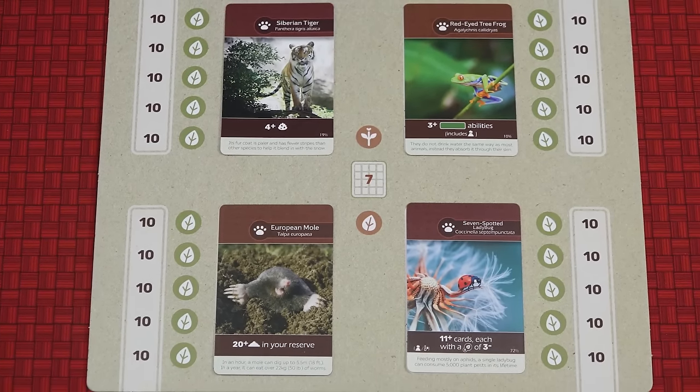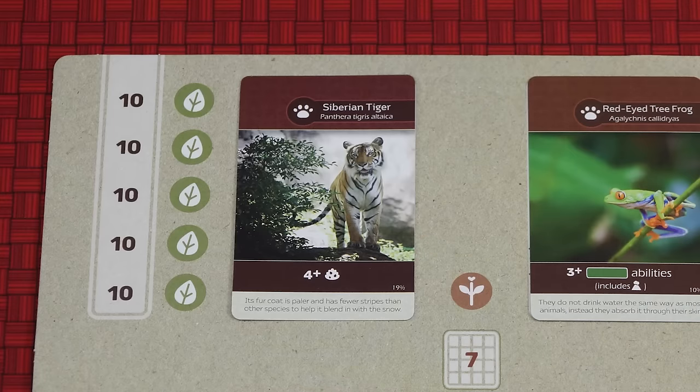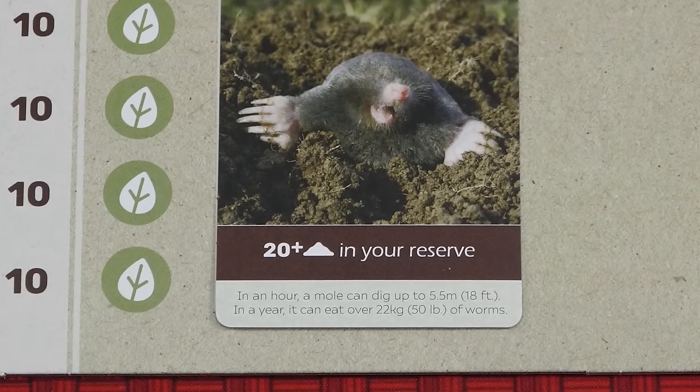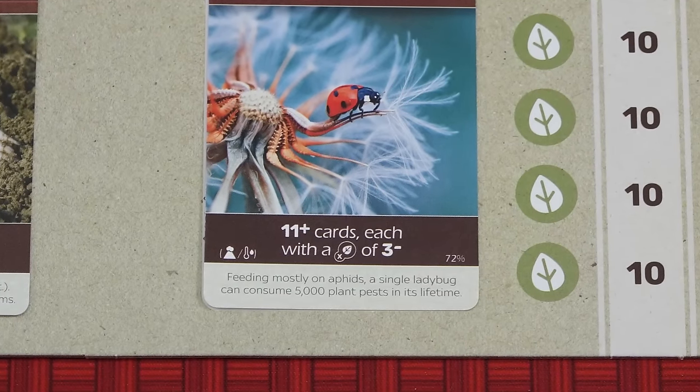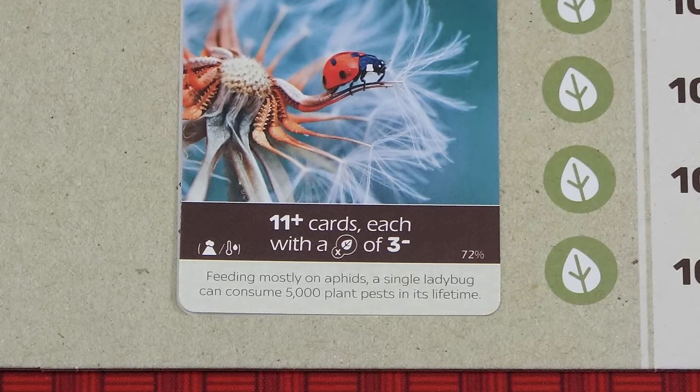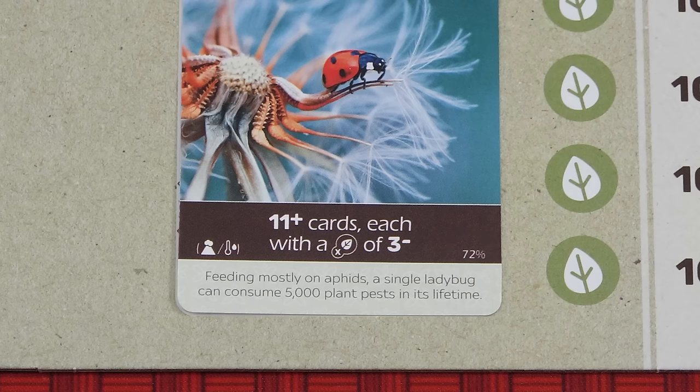Four random Fauna cards determine the objectives for the game. You claim an objective at the end of any player's turn in which you meet the conditions shown on the card, and you do so by placing one of your leaf tokens on the topmost scoring space. In the beginner version of the game each space is worth 10 points, so there's no rush to complete them. Once you claim an objective it cannot be lost, even if you no longer meet the condition on the card. For example, to claim the European Mole objective you need 20 soil — if you later drop below 20 soil you do not lose the objective. The small plus and minus symbols mean 'or more' and 'or less'. The Ladybug's objective is for having 11 or more cards each with a base points value of 3 or less. The percentage shown on some cards tells you what percentage of cards in the game match the criteria of this objective.